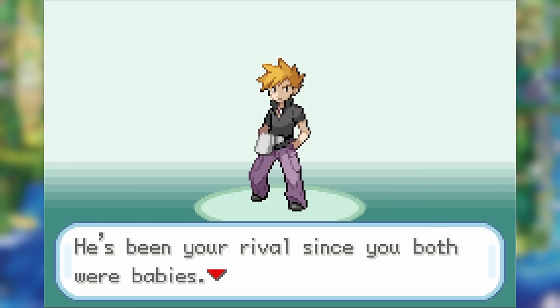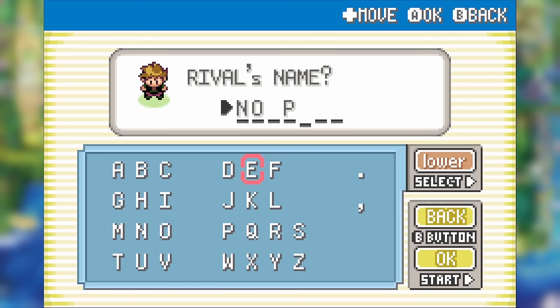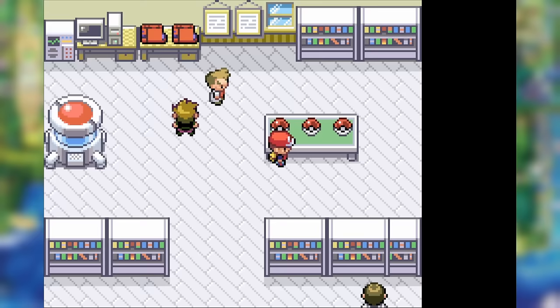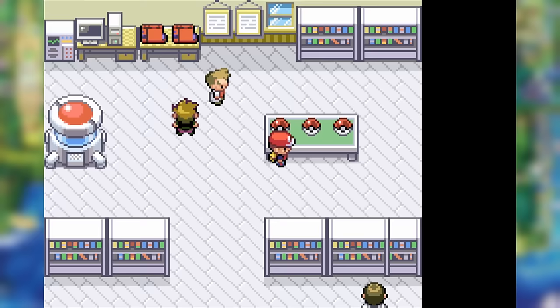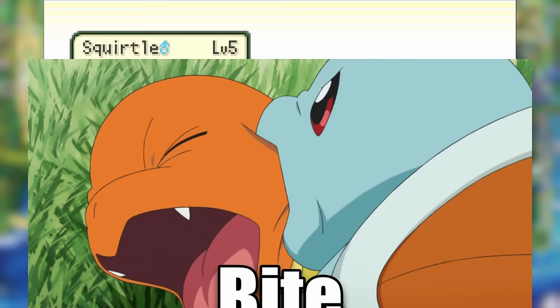We begin by naming ourselves Shepsky and our rival the worst thing a Growlithe could ever dream of. After the initial dialogue, we receive Growlithe from Professor Oak and give him the best name possible, as our rival chooses Squirtle. As we make our way through some of the initial battles, this is a good time to touch on our starting move: Bite.